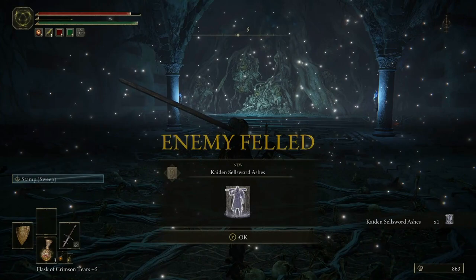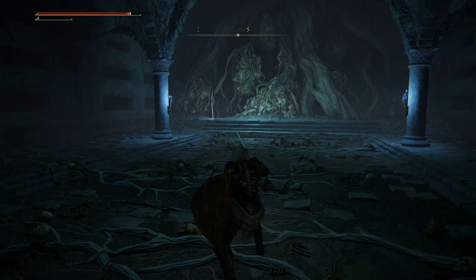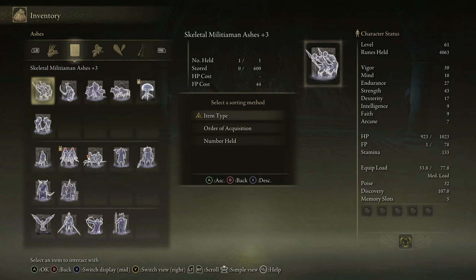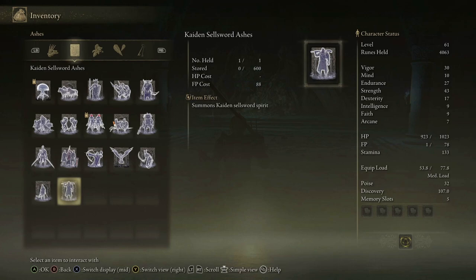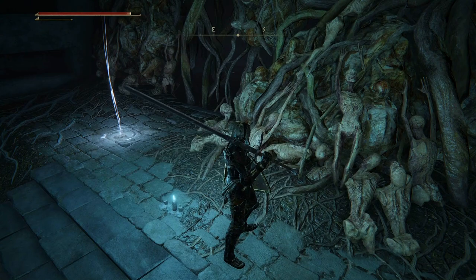Kaiden Sellsword Ashes — ashen remains in which spirits yet dwell, used to summon the spirit of a Kaiden Sellsword. Spirit of a mercenary belonging to a horse-riding folk, skillfully uses a massive blade made for dismounting other riders and enhances his already considerable strength with war cries. The Sellswords of Kaiden made their prowess known on countless battlefields, and he costs 88 FP so I can't afford to summon him anyway. Our work here is done — Cliff Bottom Catacombs have been cleansed.